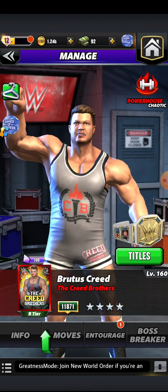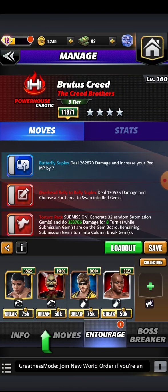This is going to be a short, sweet, and brief video for the simple fact of the super sub mission build I got going on here. We got plus 99 MP so everything is going to go off right out of the gate. We have the butterfly suplex dealing damage and increasing our red MP by 7. Then we have the overhead belly-to-belly suplex dealing damage and allowing us to choose a 4x1 area to swap into red. You got to love it when you can choose the area.